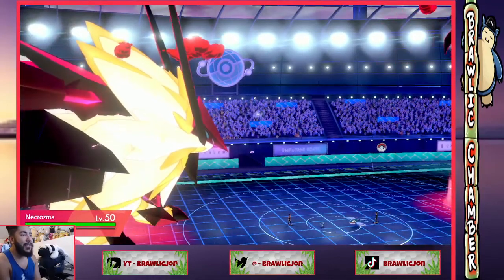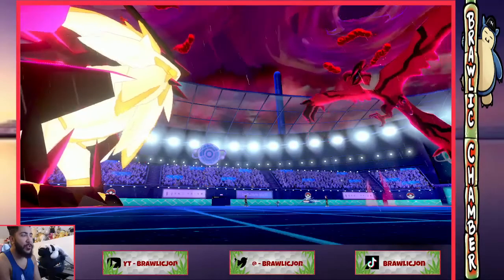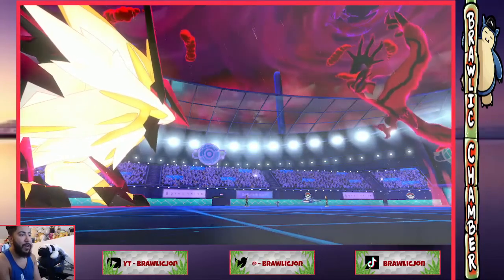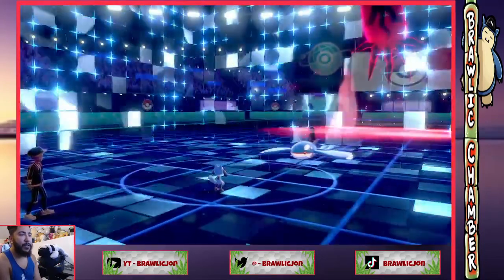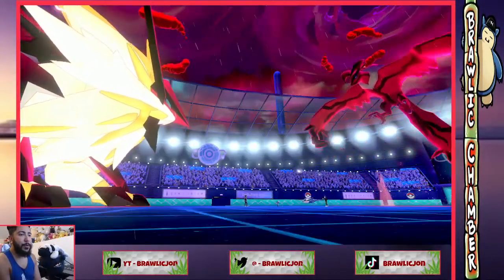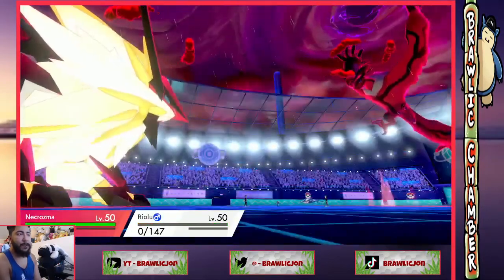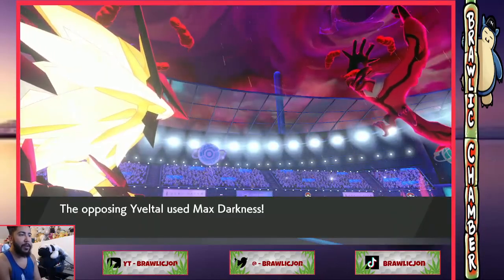The only thing that is scary is that I'm maxing Necrozma in front of a Yveltal — that's pretty scary. The only thing that kind of works for me is now I can bring in my Kyogre with rain and just really hit their Yveltal hard. Alright, trick room is up. Water spout is gonna destroy Riolu here actually. Alright, Riolu is dead — now max move goes into max guard.